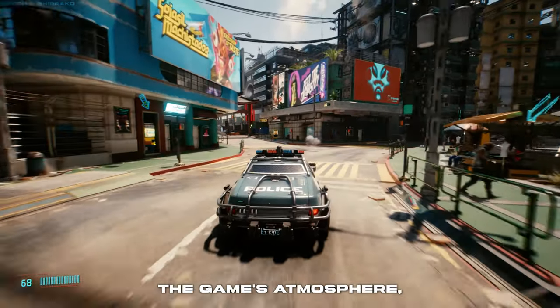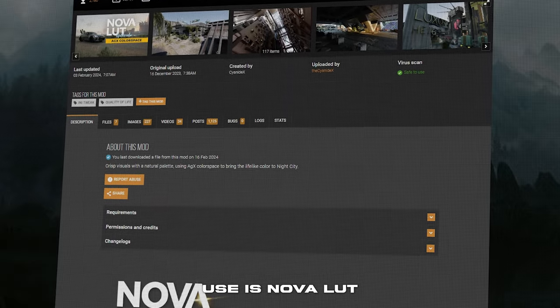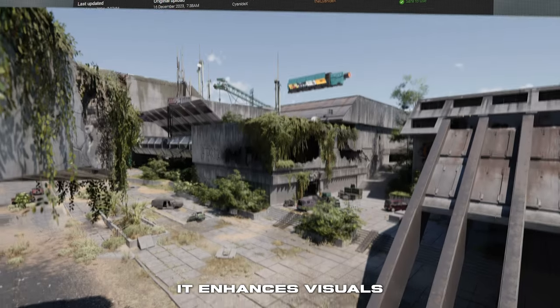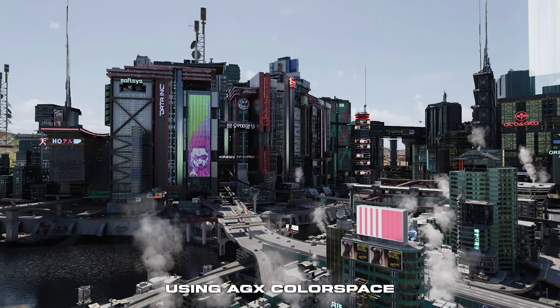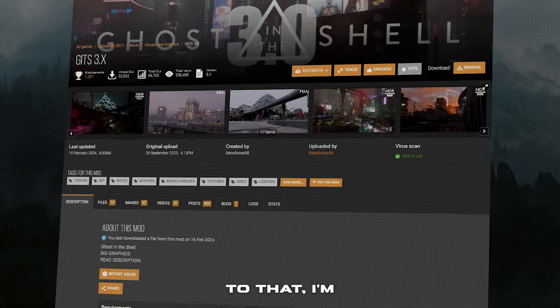And while it really fits the game's atmosphere, it certainly doesn't look realistic. To change that, the first mod we will use is Novolute, made by TheCyanidex. It enhances visuals with a natural palette, using AGX color space to bring lifelike color to Night City.